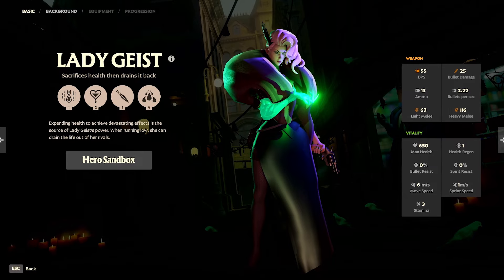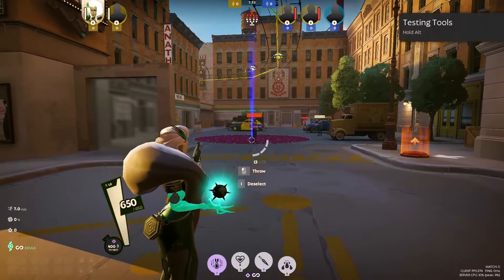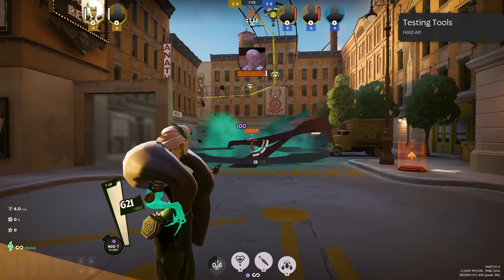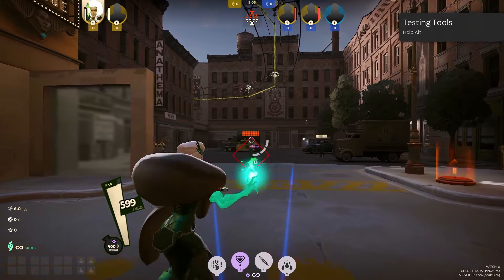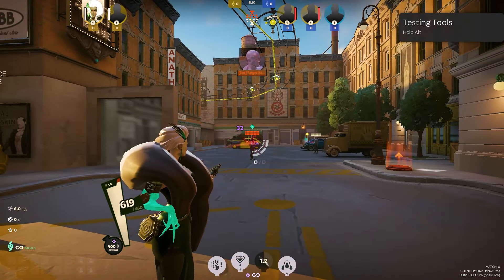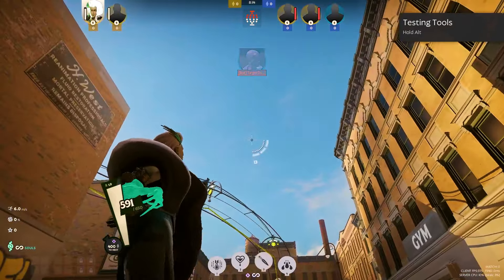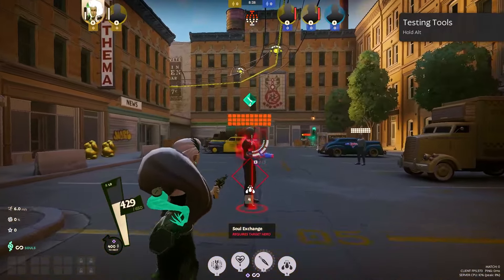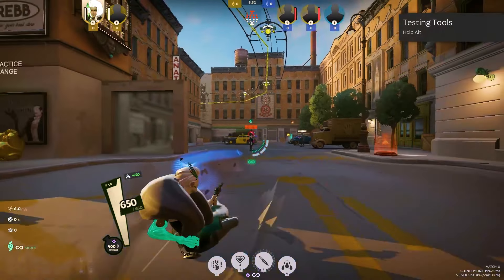Lady Geist is a self-sacrificing caster who uses health draining and health swapping abilities. Her abilities are Essence Bomb, which sacrifices health to launch a damage-dealing bomb; Life Drain, which tethers to an enemy, draining health while healing herself; Malice, which sacrifices health to launch blood shards at enemies, slowing them and increasing damage taken; and finally her ultimate ability, Soul Exchange, which swaps health with an enemy with minimum health thresholds for both.